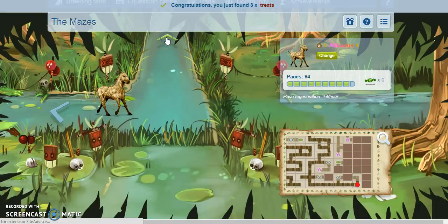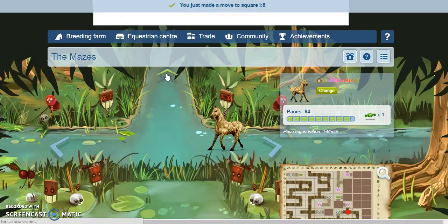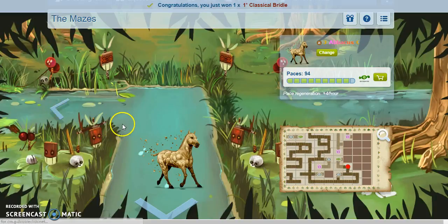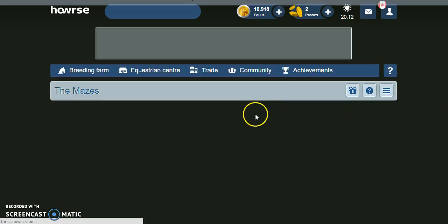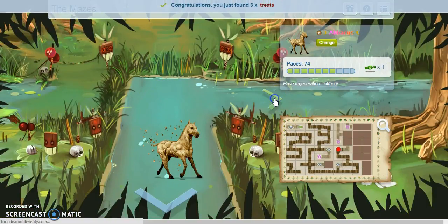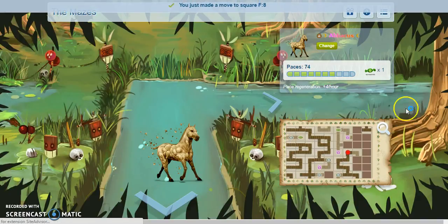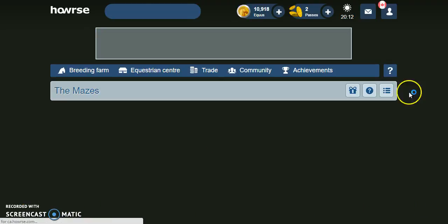So we've got 3 treats and then we go up, then we go left, then we go up and get a prize — bridle! Whoop whoop. Then left, up, get some treats, then we go right and up, and then I'm going to go down and there are treats here so I'm just going to go and get those as well.